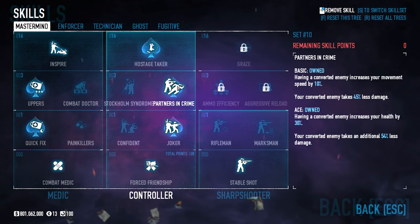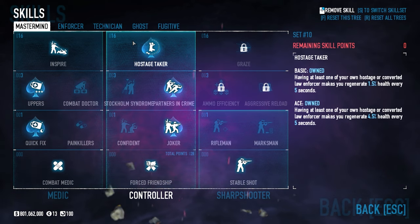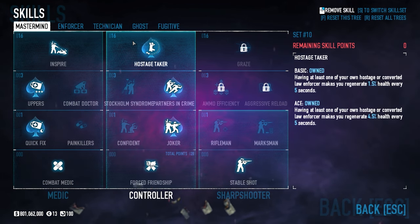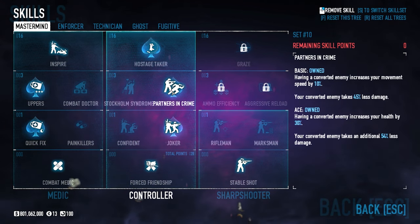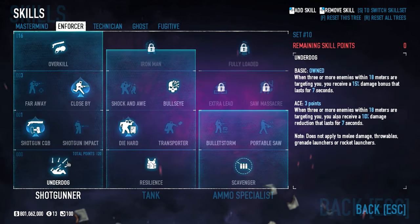We also have Force Friendship Basic, Joker, Partners in Crime, and Hostage Taker Ace. Hostage Taker with Kingpin is very good — since we're constantly regenerating health, if you've been hurt a little bit and you pop your Kingpin injector, during that time period you're also still regaining health from Hostage Taker. That extra 30 health is also really important. We also have Stable Shot Basic.